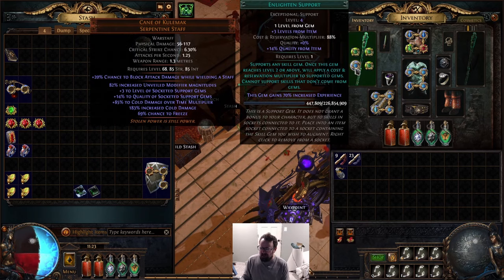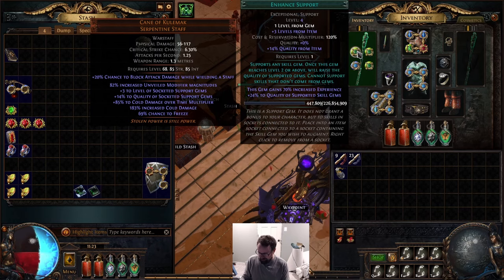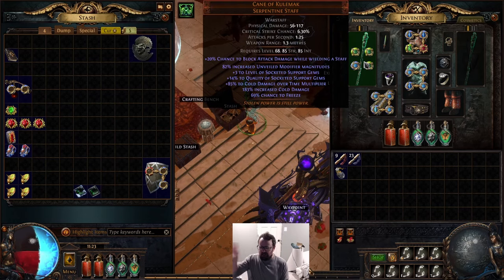I bought an Enlighten for about 1.2 divine, which I think will go up. I have some Enhances here that I'm going to level up. I also bought a cane with some quality on it for 5c — I thought it was a steal. Then I took a second look and it has cold damage, cold DoT multi, plus level support, and my eyes just went wide. I genuinely just bought it for the quality and didn't notice the stats until after.